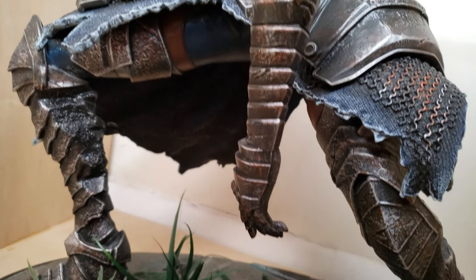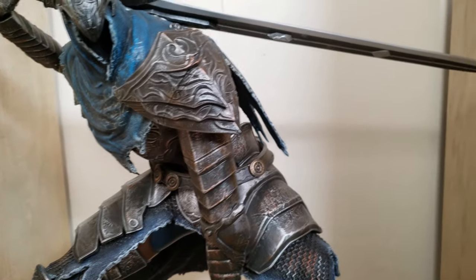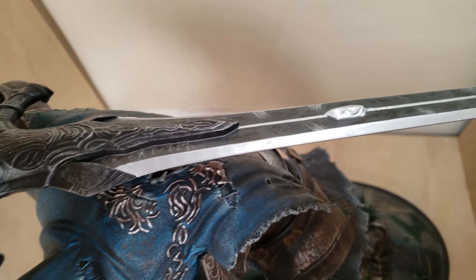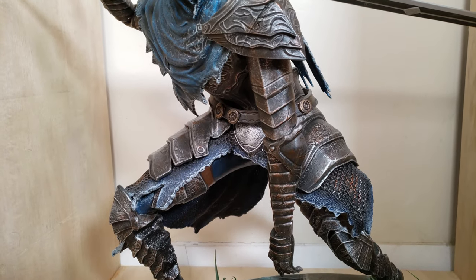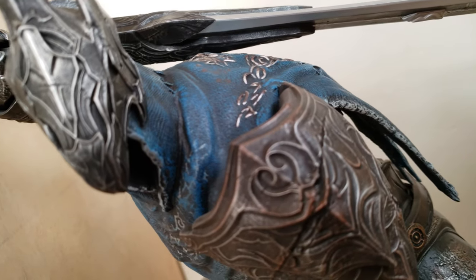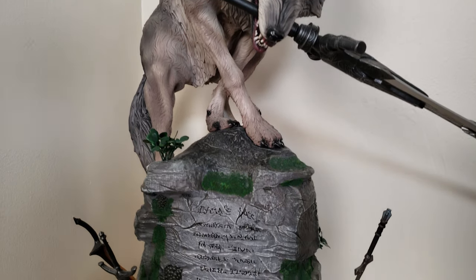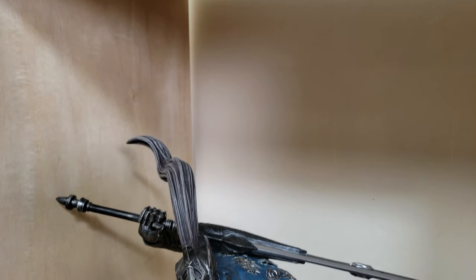Next we have Artorias the Abysswalker statue from First Four Figures, also from Dark Souls. This is also an exclusive edition that comes with another sword he can hold, but my husband prefers to have the Greatsword of Artorias equipped so it matches the sword Sif is using to defend the grave. Even without knowing anything about these figures, they're very medieval and European-looking, so a lot of our guests always enjoy these two the most.